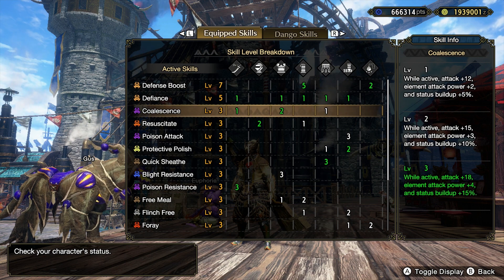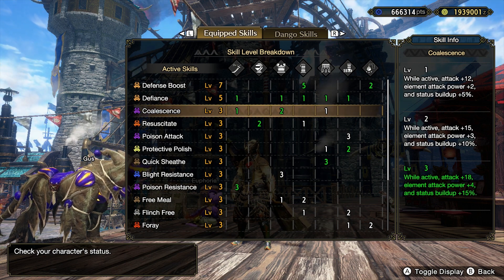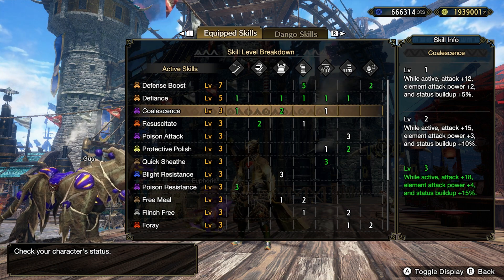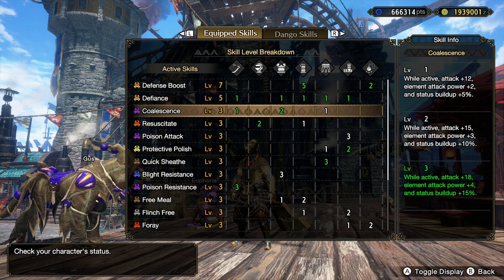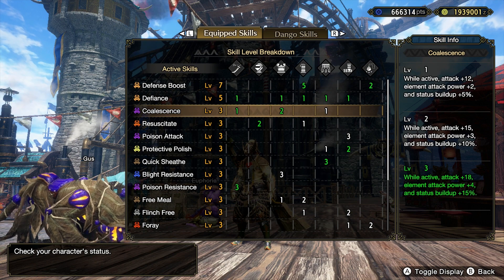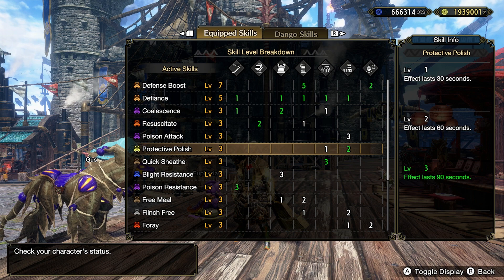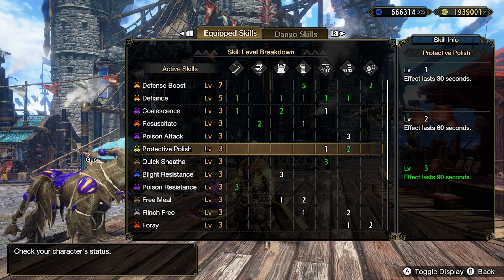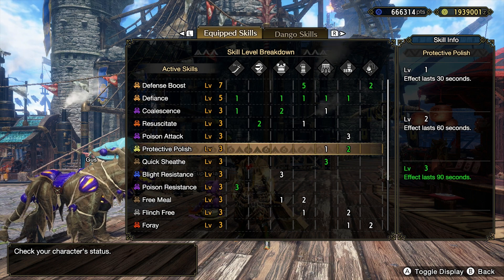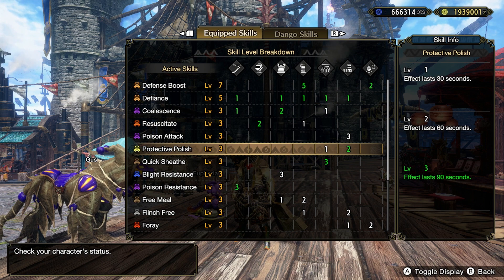What we've got here is Coalescence level 3. What Coalescence is gonna do for us is that when we recover from a status or a blight, we get an attack buff of 18. And we don't have any status or elemental attack power, so it doesn't matter. We're gonna get an 18 attack buff when we recover from blight, and we're gonna be getting blighted pretty often because it's fire blight everywhere. We've got Protective Polish because the article told us it was the sharpest weapon — it boasts one of the sharpest weapon stats — so we've got 90 seconds of Protective Polish to maintain the sharpness as much as possible.